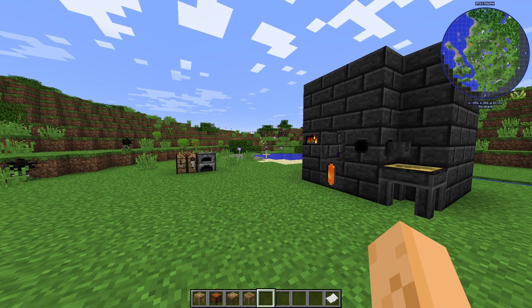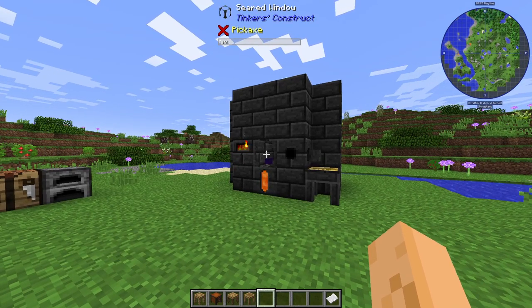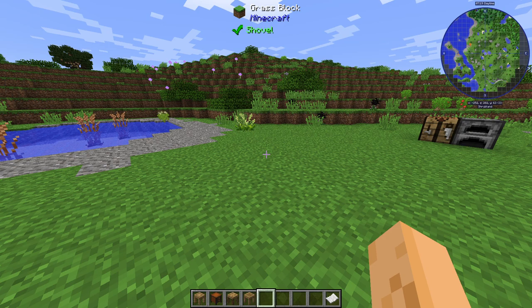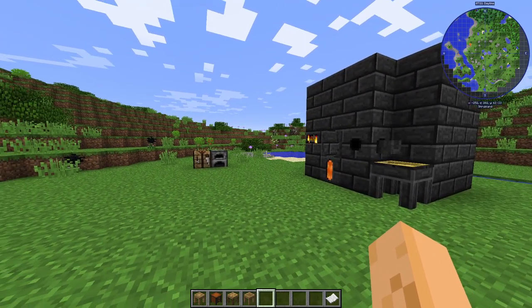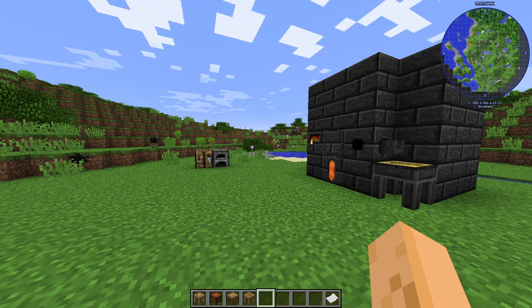Hello, welcome. This is a follow-on from our last video where we made the forge, as you can see there. Essentially this video will be about the tables in the Tinkers mod, primarily the stencil table, pattern chest, part builder, and tool station, which also then becomes the tool forge when you upgrade it.